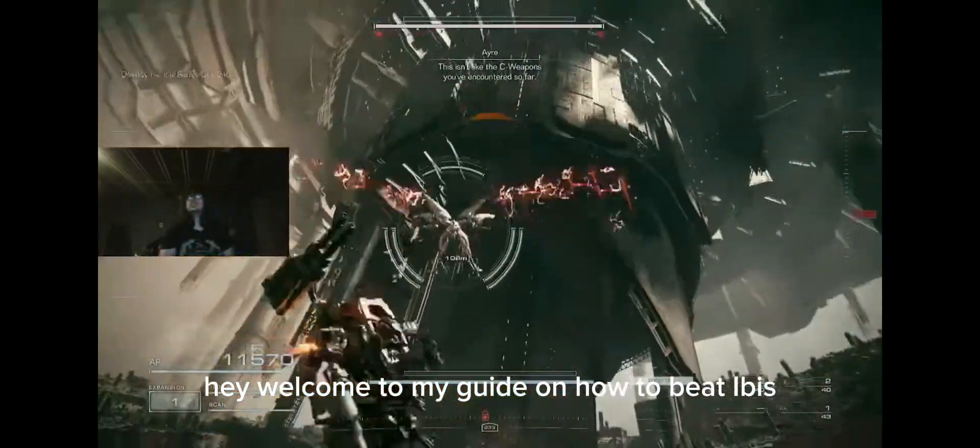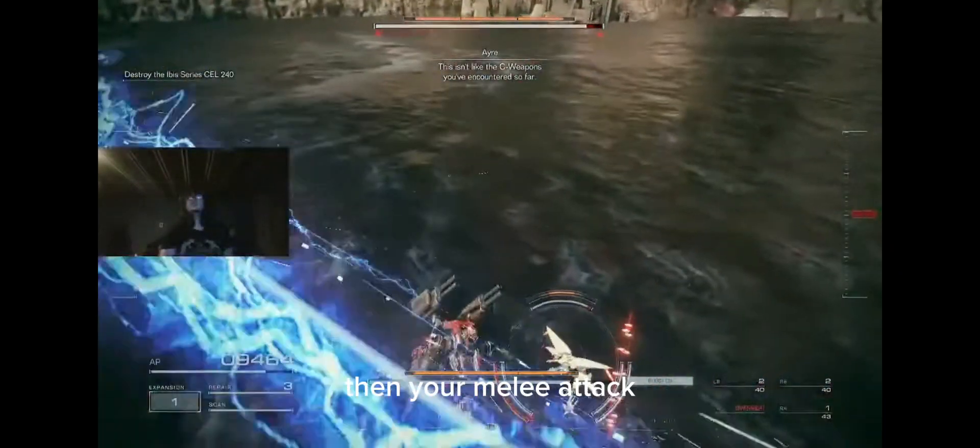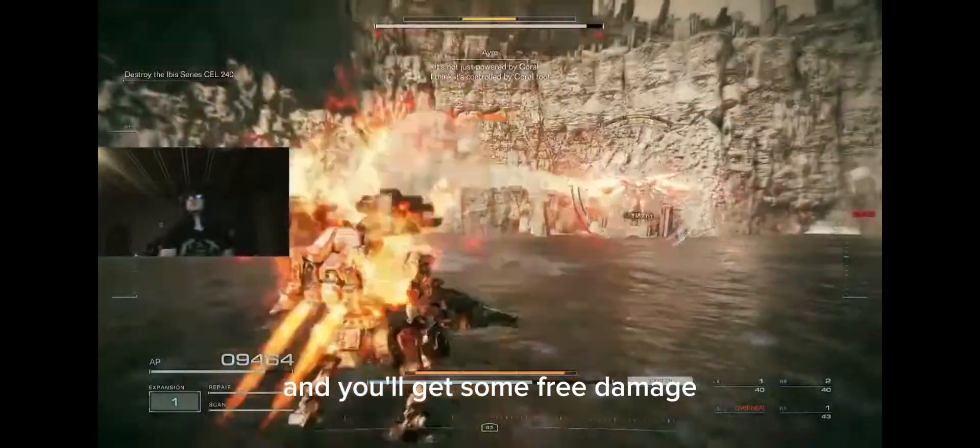Hey, welcome to my guide on how to beat Ibis. Jumping right in, use a quick boost then your melee attack and you'll get some free damage. Sometimes you'll even get a free stagger off if your follow-up attacks hit.